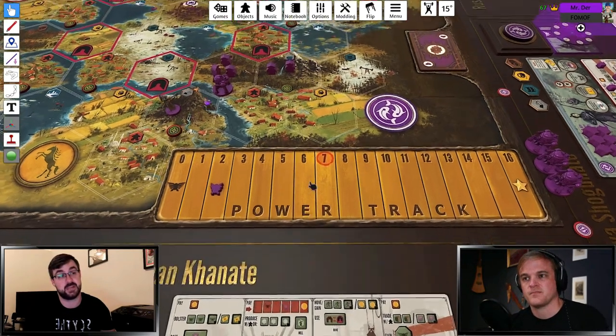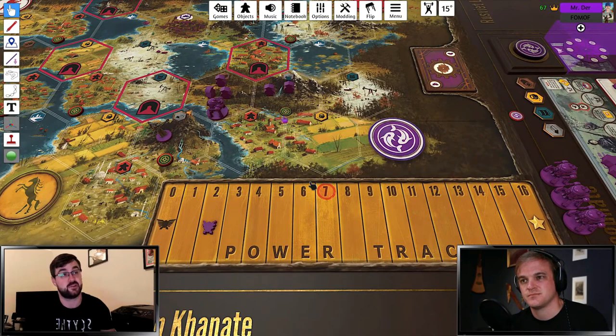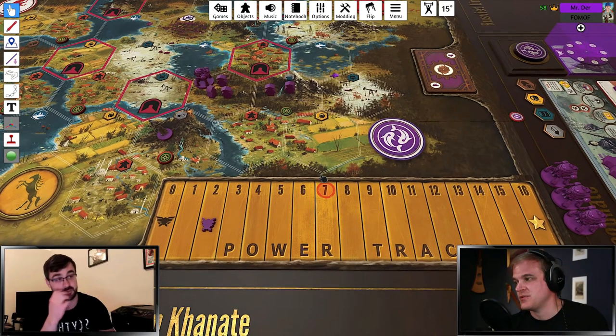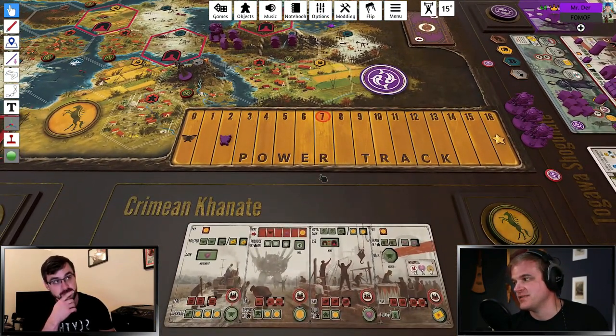There are also fun things you can do — for instance, if Crimea is in the game, you can just grab these encounters instead of going to the factory. Yeah, there's a scary thing when you're Crimea and you see Tagawa Industrial on the board. You don't know if they're going to win the game, but they can make you lose it.